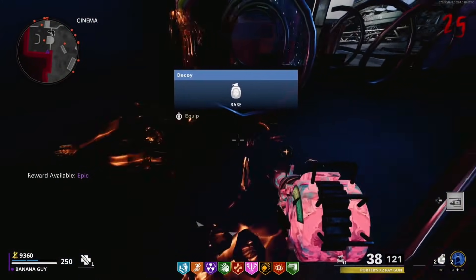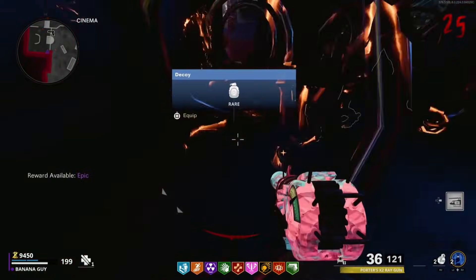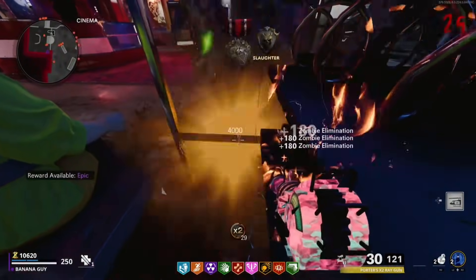You want to get far enough through the wall and into this vending machine. When you are here, the zombies will pile up right in front of you. If you do need ammo, you can grab it via zombie powerups which can drop right in front of you, and you can pick these up.